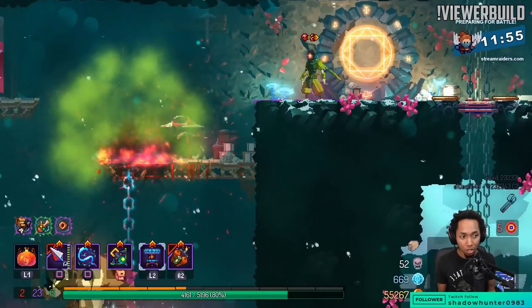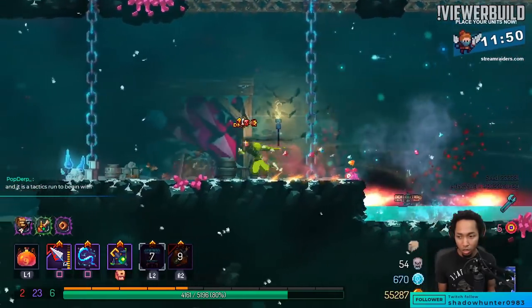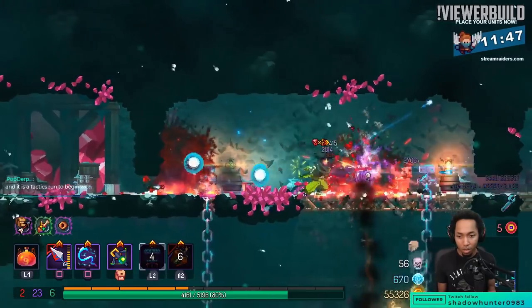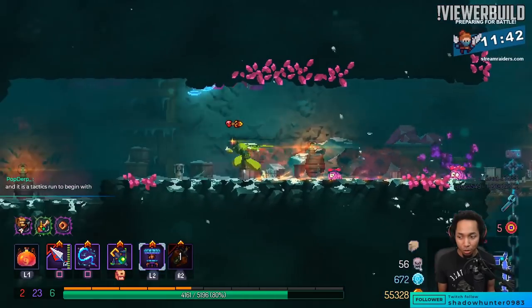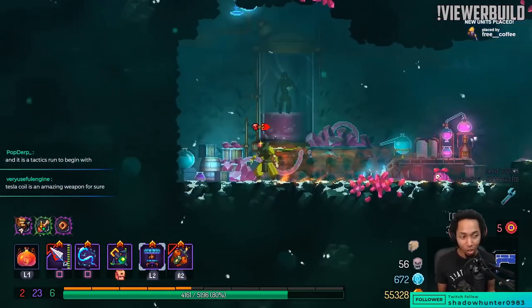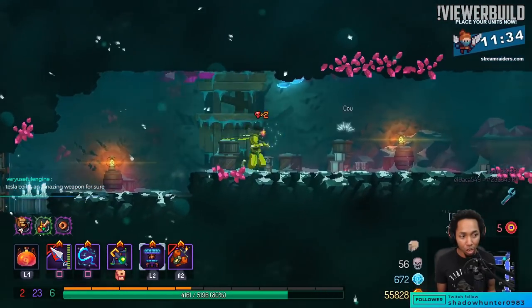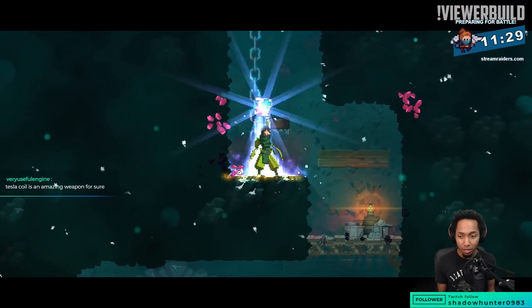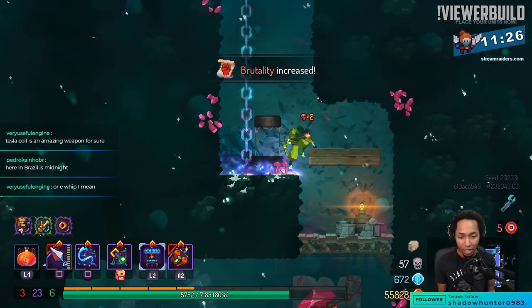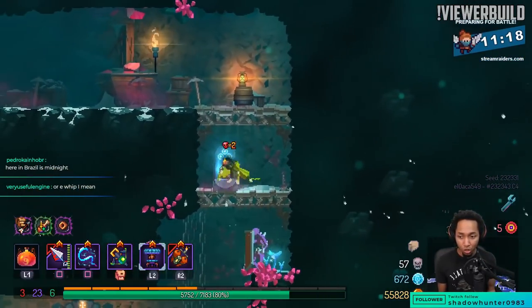Double damage seems to help — and help isn't really the right word, it's more like make it incredible. The other day I got double damage for free from green electric lightning — that's a classic, I don't get to see it very often, but it's always really cool when that shows up.